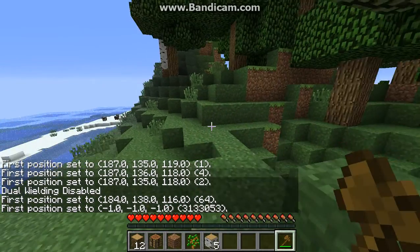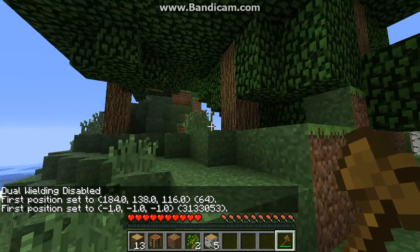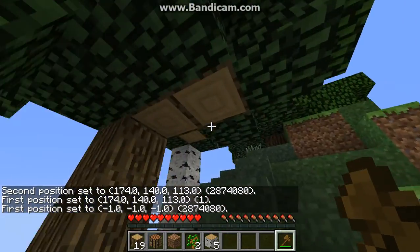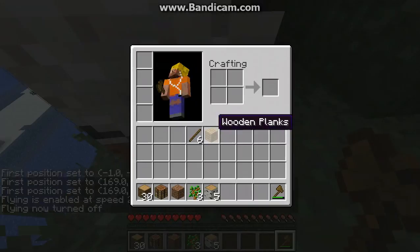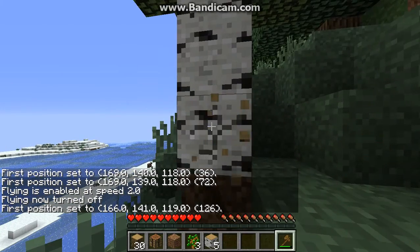I only really need dual wielding when I'm mining so I can have a sword in my left hand and my pick in my right. As you can see, WorldEdit stuff is coming up on the side because I have WorldEdit and Single Player Commands, so I have fly and stuff - I'm not going to be using those. I also have Too Many Items but I'm not going to use that.